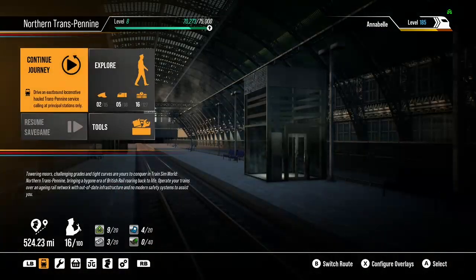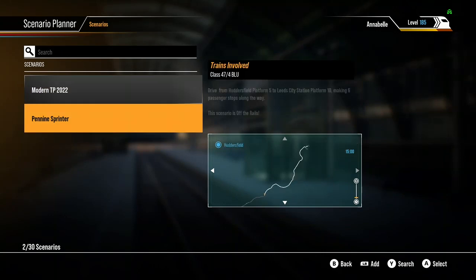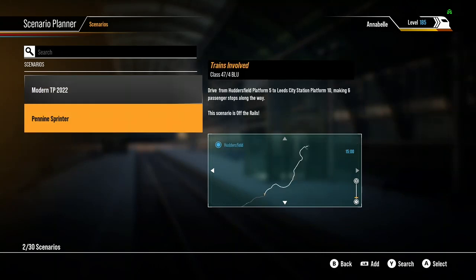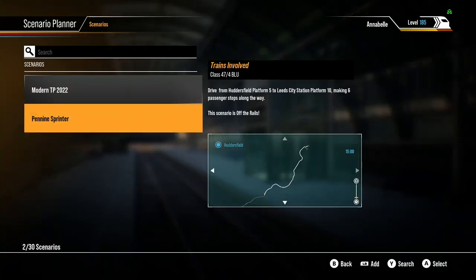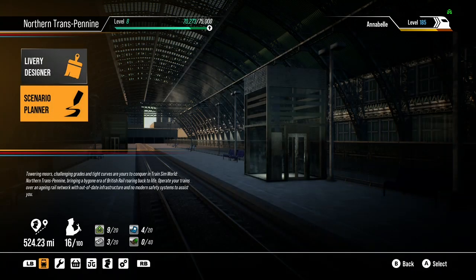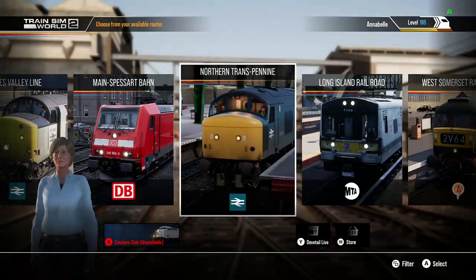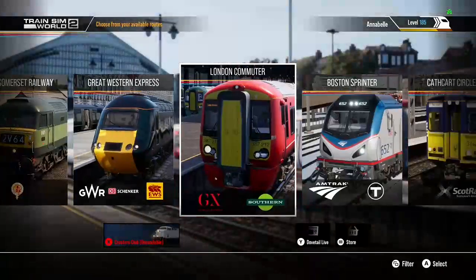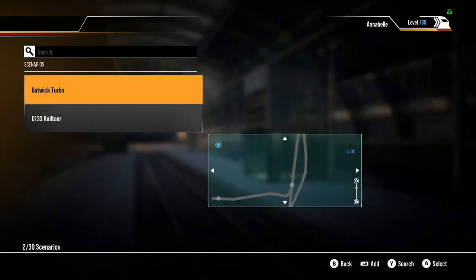Let's see if any of the other scenarios will work — probably not. Pennine Sprinter — Pennine Sprinter's not working. That requires a Class 47-4 Blue which I do actually have installed, but it's not working. I've tried the other London Commuter one as well.